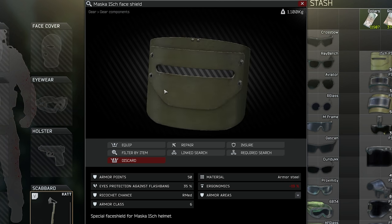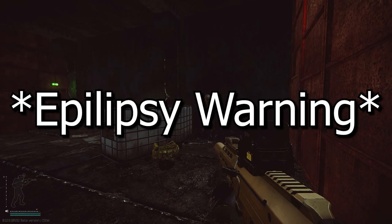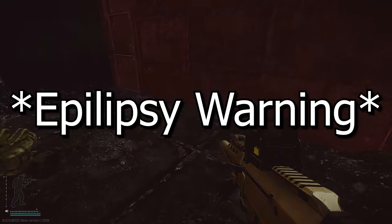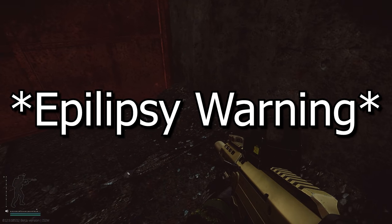The top performer today is the Masker face shield, coming in at 35% reduction, which is actually pretty incredible. It sort of makes sense because you can't see anything anyway, so how can you see a flashbang — but that's besides the point. This is actually the best visor in the game right now for reducing flash.